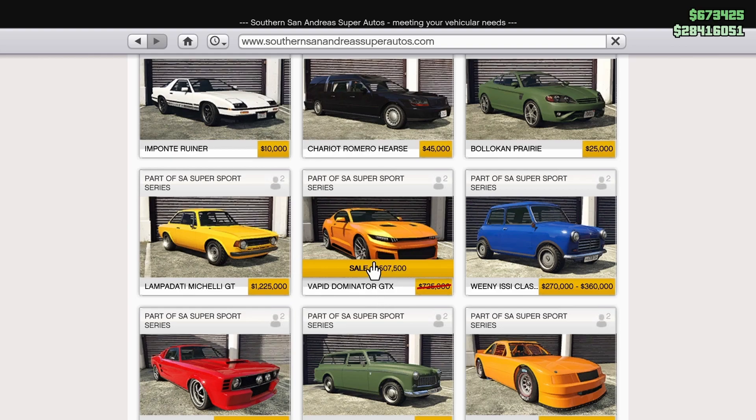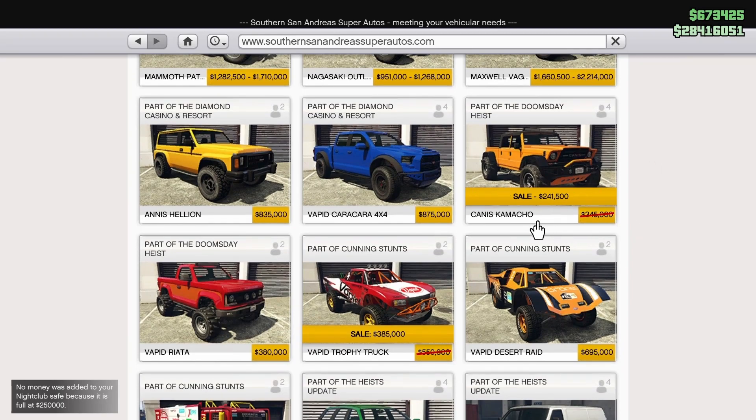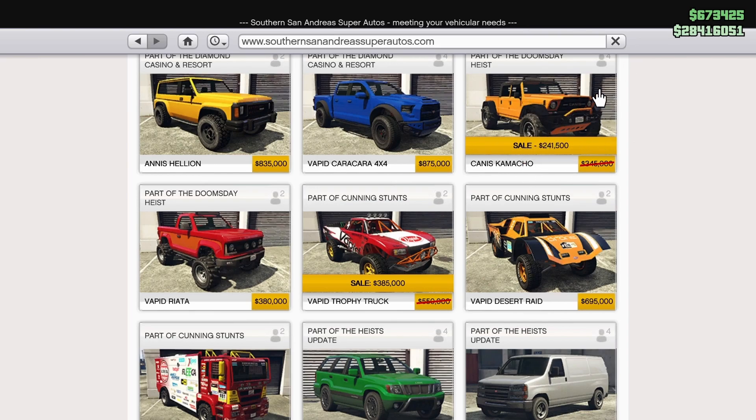Under the off-road section on Southern San Andreas Super Autos, we have the Canis Camacho — one of the best off-roaders in the entire game, probably the second best four-wheeled off-roader in GTA Online behind only the Draugur. It does have lots of customization overall. Also, the last vehicle on discount this week is the Vapid Trophy Truck — for only $385,000 you really can't go wrong. It's a blast to drive. If I had to choose between it and the Camacho though, I'd say the Camacho every time.